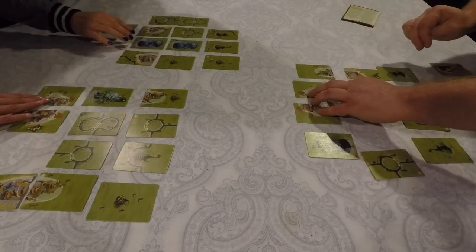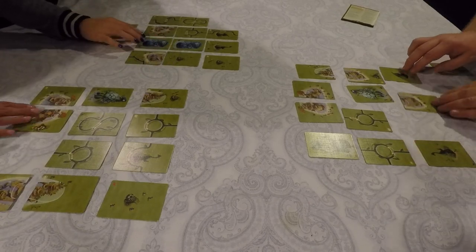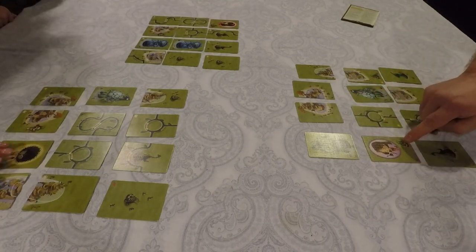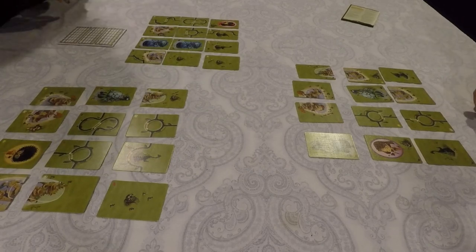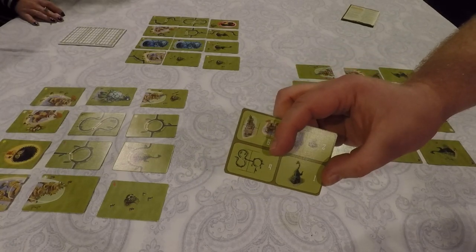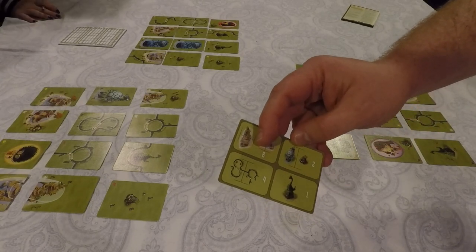We've stopped the timer and placed our character card — which adds one construction vehicle — in the blank spot when the clock stopped. Now we'll run through the points to show how the scoring works. In the basic game: six points for every full enclosure, four points for every connected road, one point for every topiary regardless of where it is, and two points for every construction vehicle adjacent to an attraction.